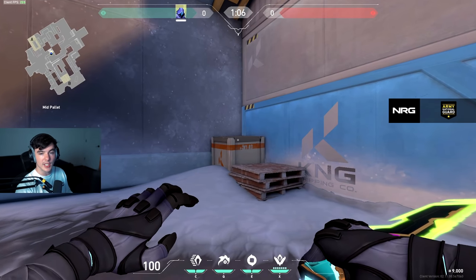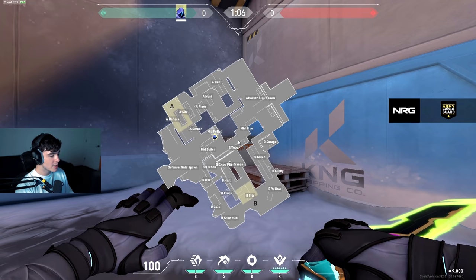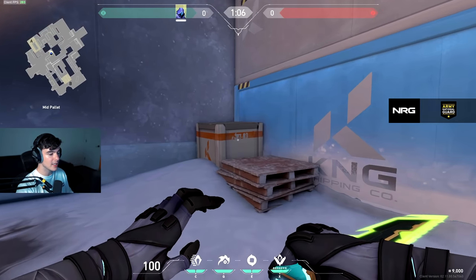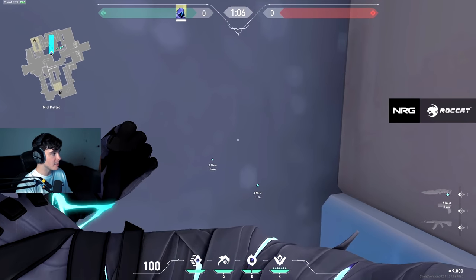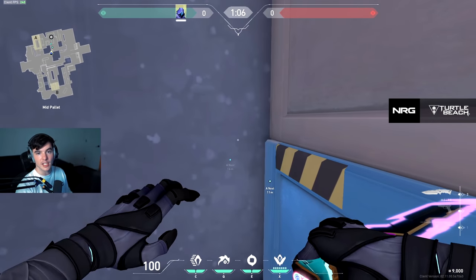Omen's blind is really good to assist teammates for getting kills. What you can do is go to mid pallet right here and get into the corner. This is a good spot because if the enemies are rushing you can hear them, and if your team is pushing them you can blind this entire corridor and have your teammates go to work.